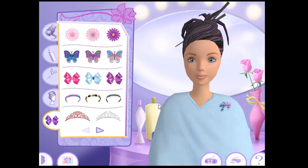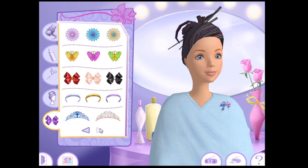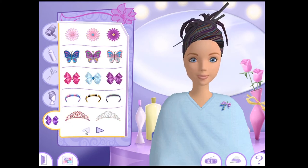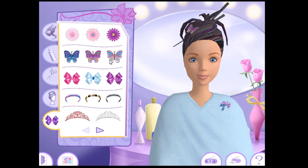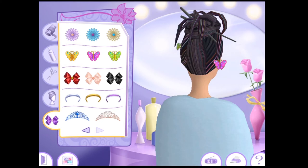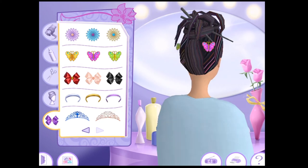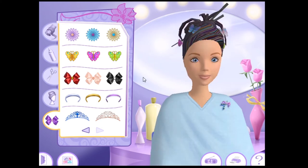You can put the finishing touches on the hair by adding pretty hair decorations — just click on the item you want, then click on the hair to place it. It better not take my hair down for these. Gotta have butterflies! Oh, can I only have one? She doesn't want me to have that purple one apparently. Can I put them on the back of her head? Just one. Okay, there we go.